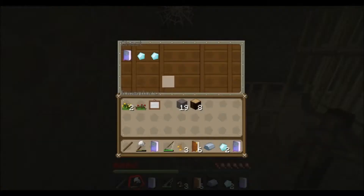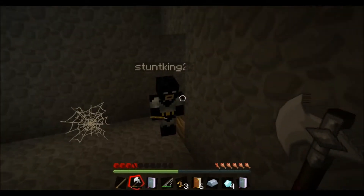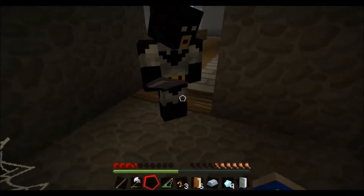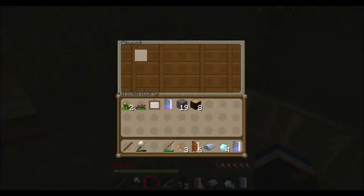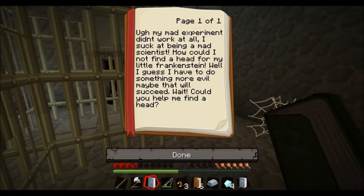Okay, not much options left. Two diamonds and a Legendard's diary. Please, can I read it? Yeah. I want to do a voice. I'll put it back in the chest. What should he sound like? An old man? Yeah. My mad experience didn't work at all. I suck at being a mad scientist. How could I not find a head for a little Frankenstein? I guess I have to do something more evil. Let's carry on.